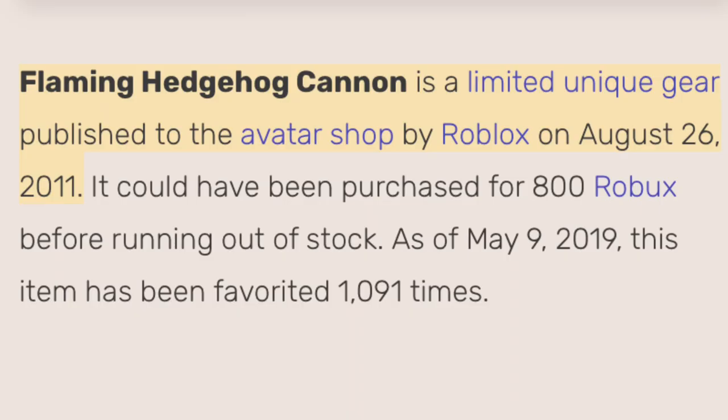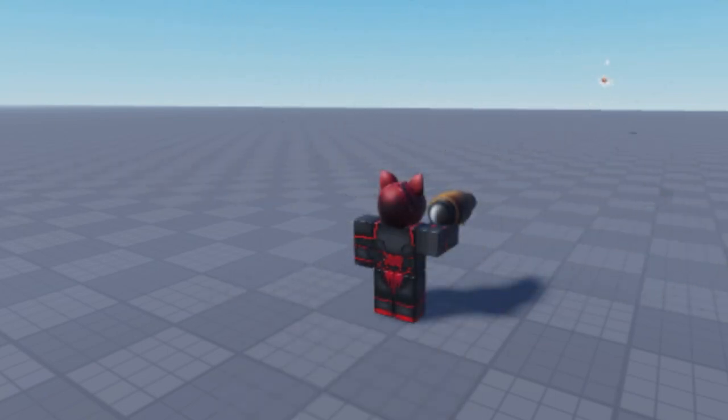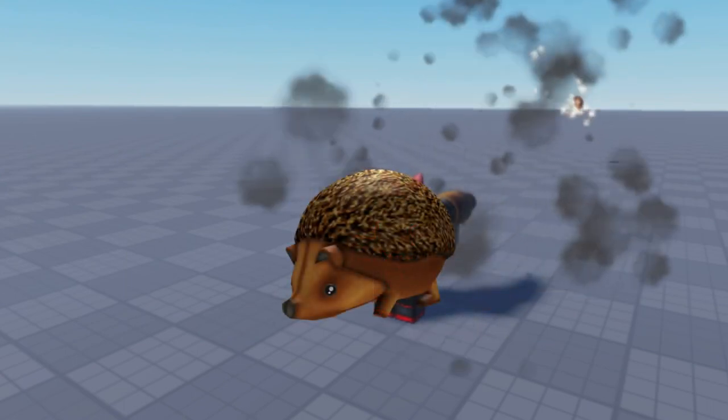The Flaming Hedgehog Cannon was released on the Roblox catalog on August 26, 2011. When you press on any direction, each hedgehog will move at a speed of 62, which will play a sound effect from the Hedgehog Friend gear.